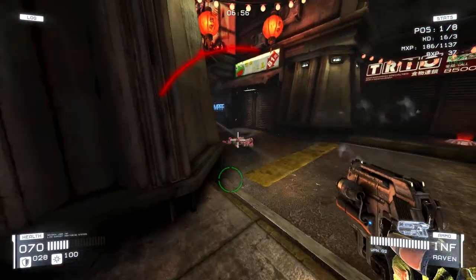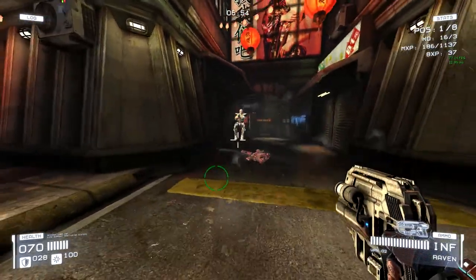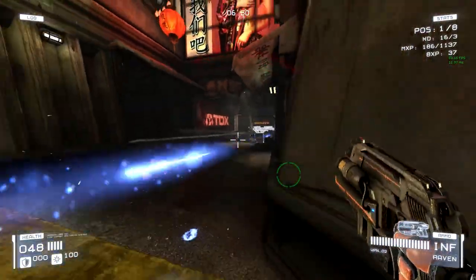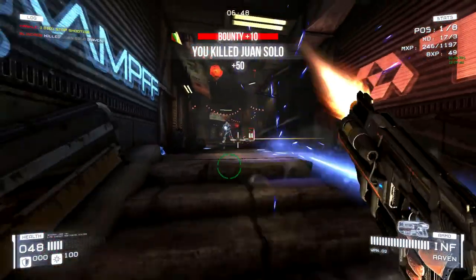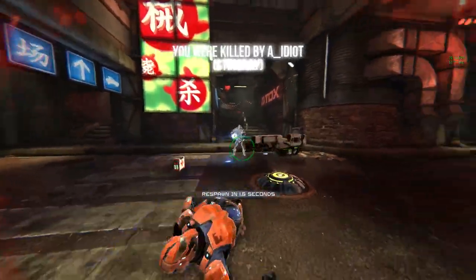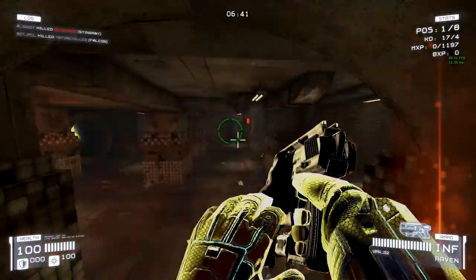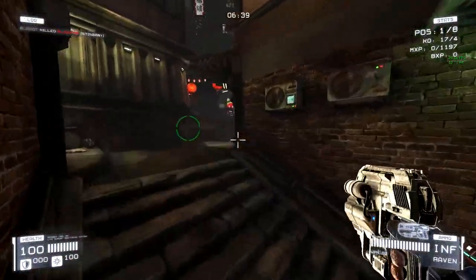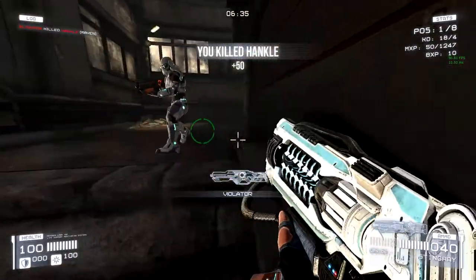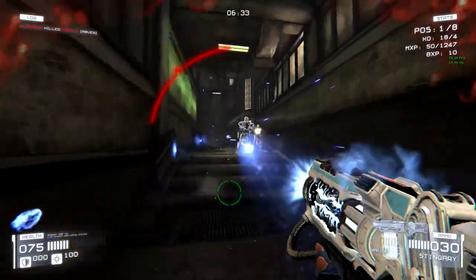So that guy just feigned death — you can tell because you can hear the ragdolls. Normally you don't make noise when you kill people. However, the hitboxes when you're on the ground like that are kind of ridiculous, and I couldn't even hit him with the pistol. People shooting you kind of takes priority, but that worked for him there. That is an option in this game — you can hit a button and just fake death. I did get him once he tried to get away.